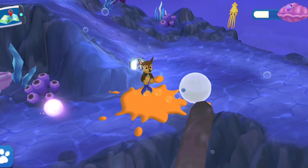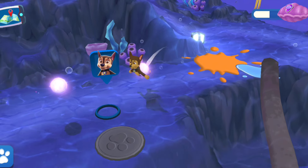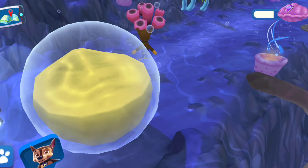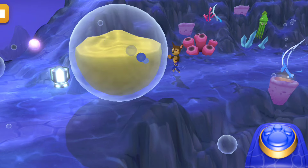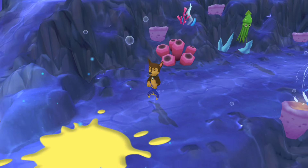That bubble contains squid ink — tap it! Let's see if there are different colors of ink bubbles. Tap to shoot projectiles on that giant ink bubble and pop it! Ink-credible! You painted that place and cleared the path!